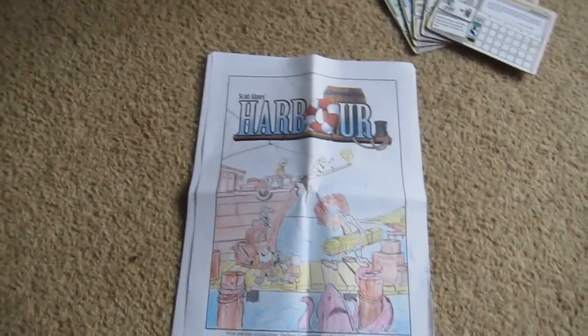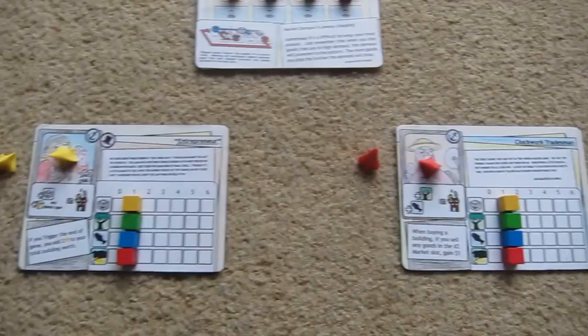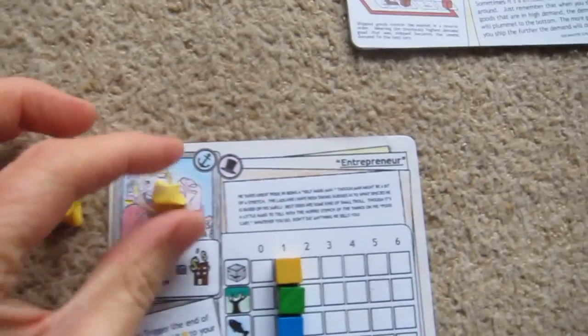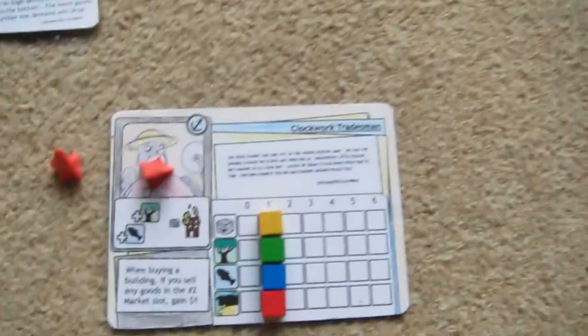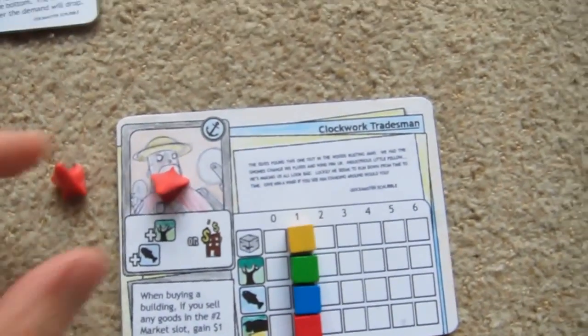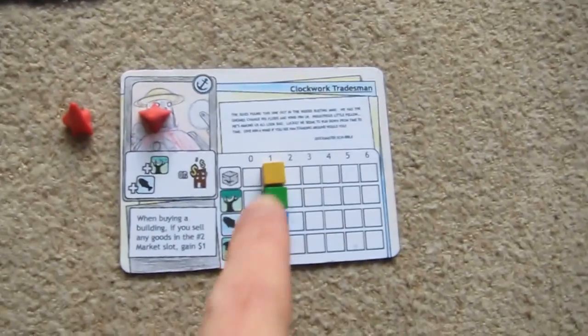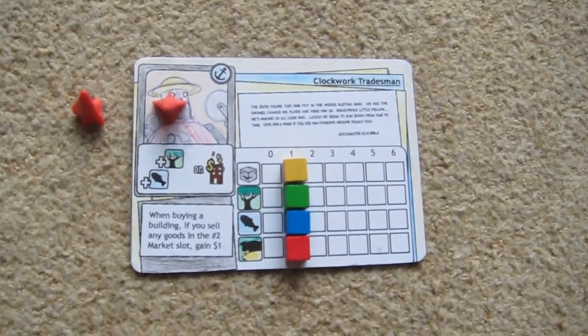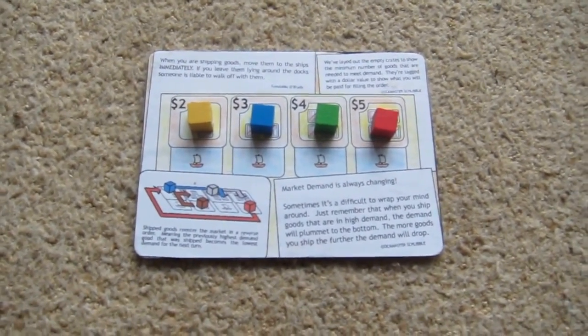Welcome to my runthrough of Harbour. This is going to be a two-player game. Player one is playing yellow and is playing the entrepreneur. Player two is playing the clockwork tradesman and he's playing red. I'm setting up with a simple setup where there are four ports with one of each type of good, and there is the market randomly selected in order.